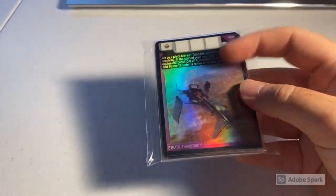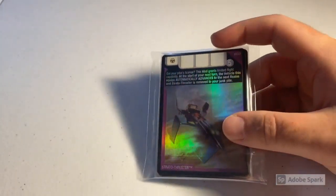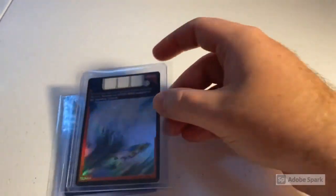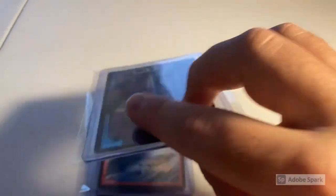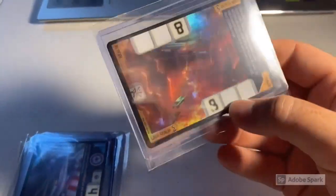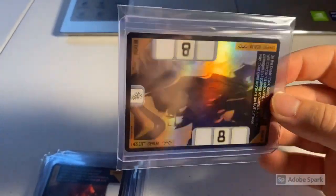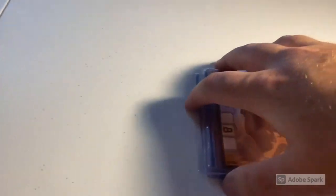Next up we sold a lot of 22 lightly to heavily played cards that included one foil card — a Strato Thruster in heavily played condition with some scuffing on the foil. Total was $34 even to a return buyer. After that, we sold a lot of five lightly to heavily played foil cards: a Foil Reactor Realm, Foil Tsunami Hazard, Foil Vector Carbide, Foil Lava Realm — one of my favorite holographics — and the rarest of the bunch, the Desert Realm. Total on that order was $130 even for the five cards.